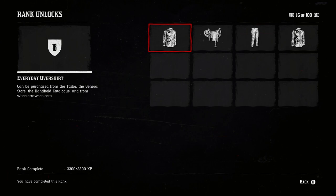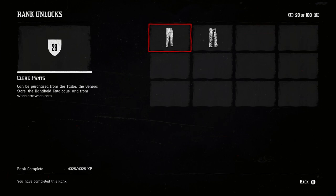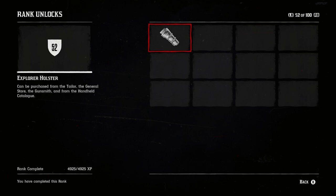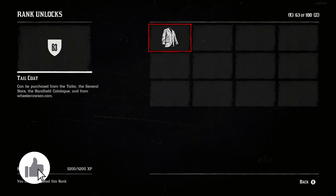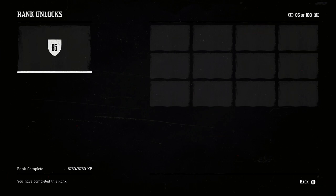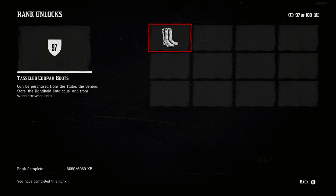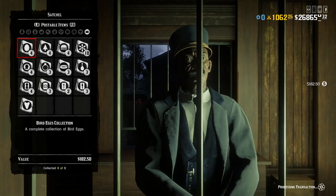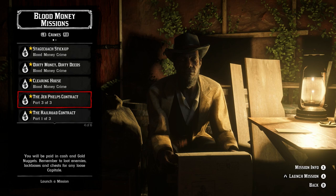XP only becomes useful at certain points. New players need as much as possible — ranking up to rank 100, pushing roles to rank 20 or rank 30 for prestigious bounty hunter, and progressing through any active passes or quickdraw clubs. But once that's done, there's nothing else to push for. It's the most pointless reward at this stage of Red Dead with no updates, no reason to rank up your character, and all roles already at maximum rank. We haven't had an update in about a year, making it just another pointless number system.